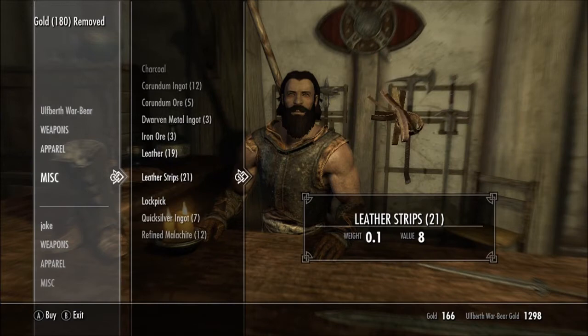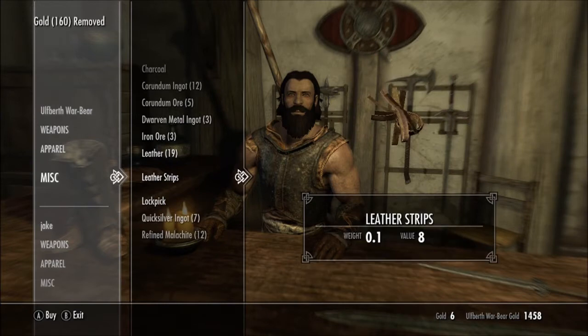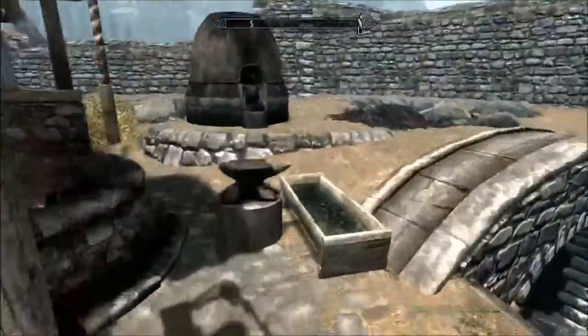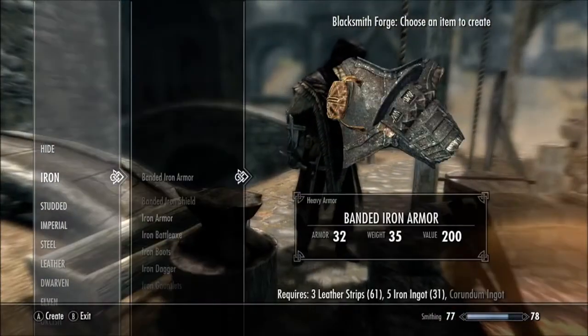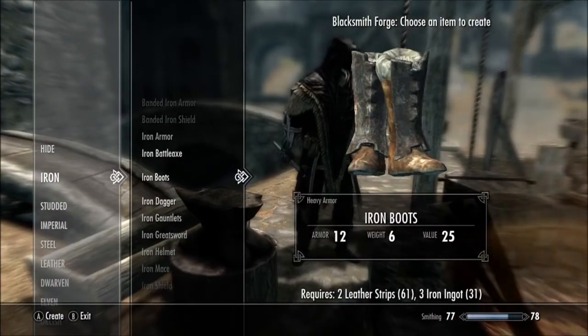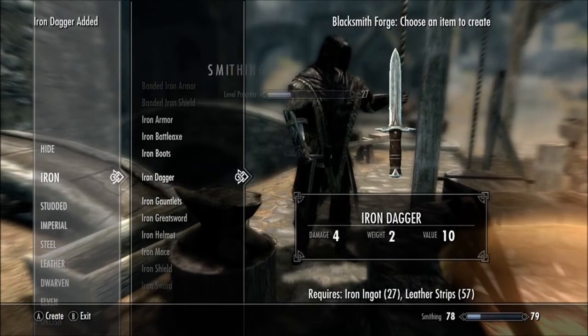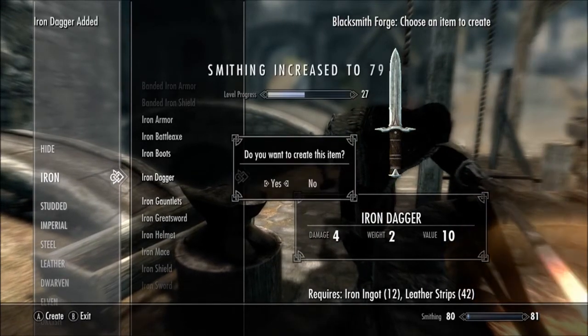Once you've done that, run right back outside. Make sure you have enough gold. Run over to the forge, scroll down to iron, scroll down to iron daggers, and just spam it. Make as many as you can with the materials you bought — and there you have it. You're getting your smithing up really quick and easy.